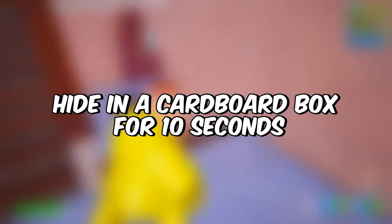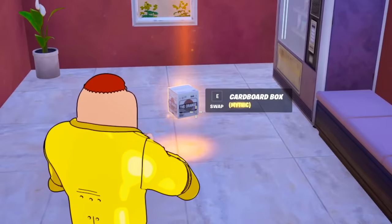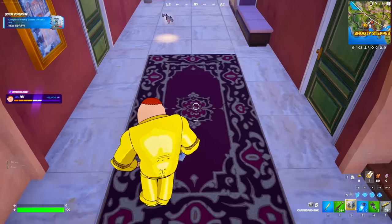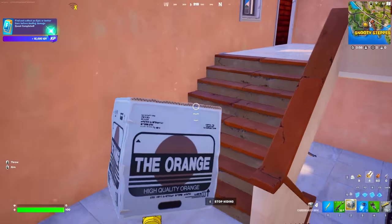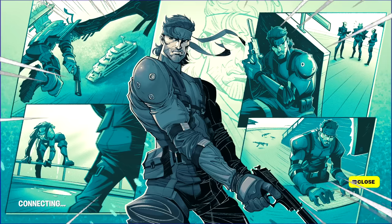The first challenge is going to be hiding in a cardboard box for 10 seconds. You can find these cardboard boxes in the floor loot. This is a new mythic item that you can use which has unlimited charges, so make sure you carry this around because it's going to help with another challenge. Once you hide for 10 seconds, you will be unlocking this loading screen.